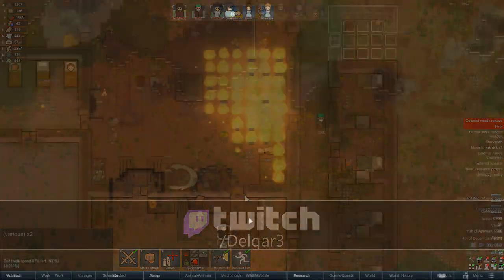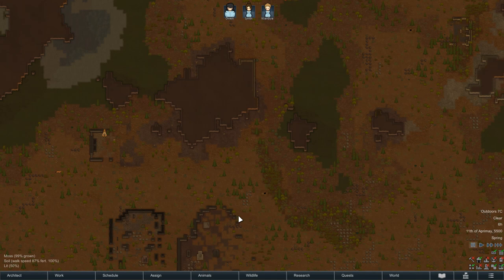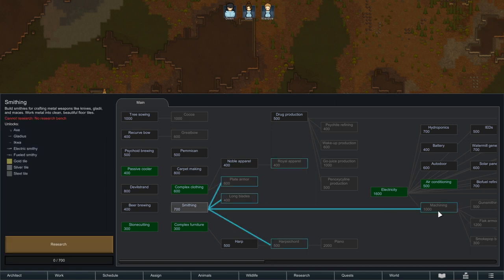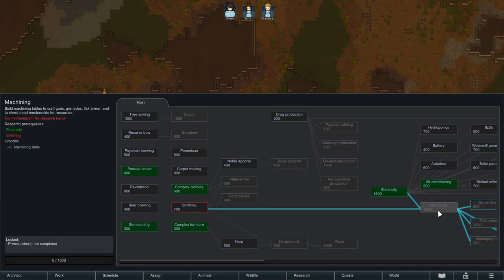The second way to get access to Plasteel requires some research. You'll get attacked by mechanoids, or a mech cluster will come by, and some of the buildings in the cluster will give you Plasteel when destroyed - though a lot of times they blow up and you don't get much. Another way is using a machining table to break down mechanoids to get Plasteel.